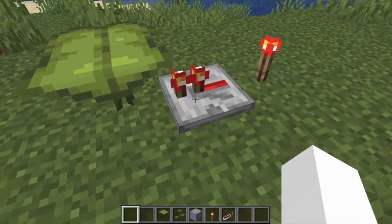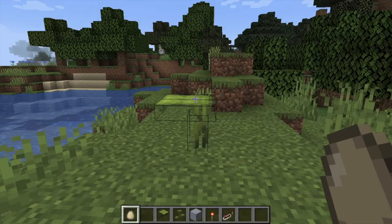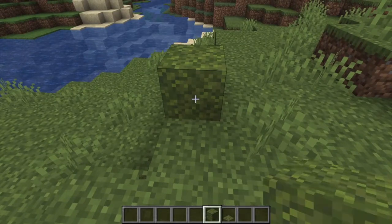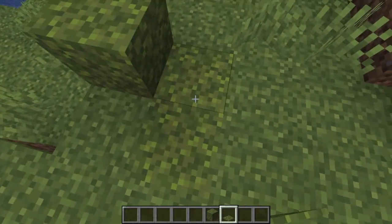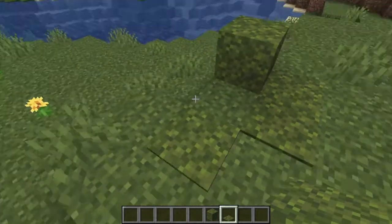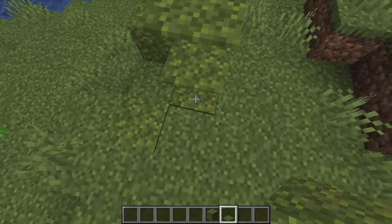They have a really interesting mechanic in that if you power them with redstone, they will not tilt, and if they're hit by any projectiles, they will tilt. This is a block of moss, and this is a moss carpet. These will generate naturally on the floor, and on the walls, pretty much everywhere in the Lush Caves.